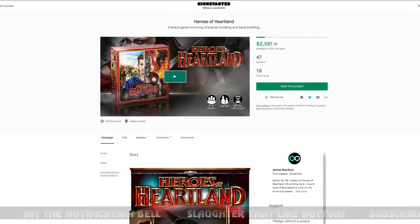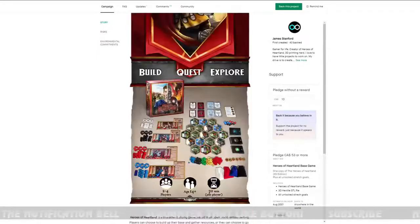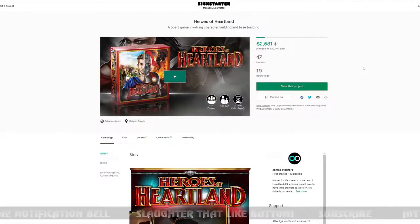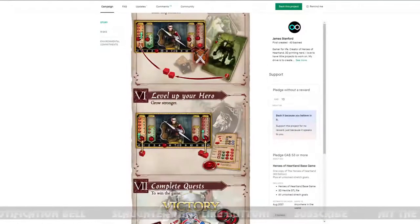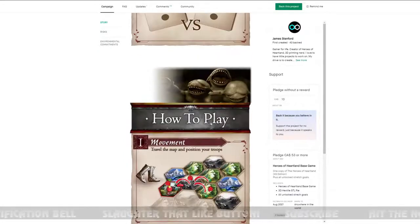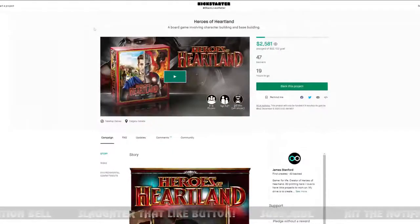Next is Heroes of Heartland — this is their first game on Kickstarter and it has 19 hours to go, but it's not going to fund — it's not even halfway to its $22,000 goal. It did get 47 backers. Not a bad first launch overall — a lot better than many first Kickstarters. I love the simplistic monster art they've put in. Good luck on the relaunch if they choose to do one.